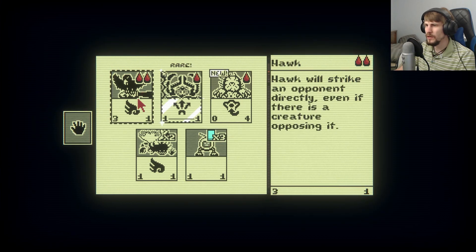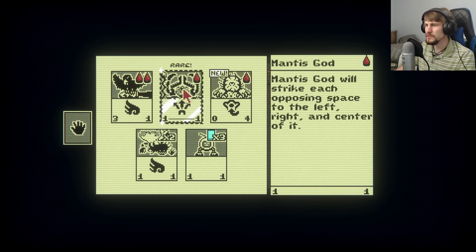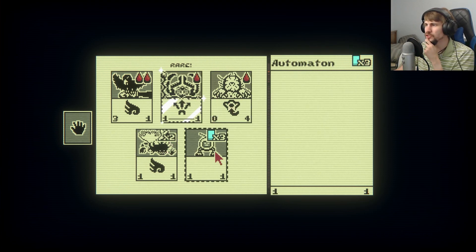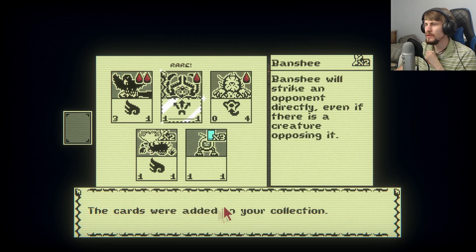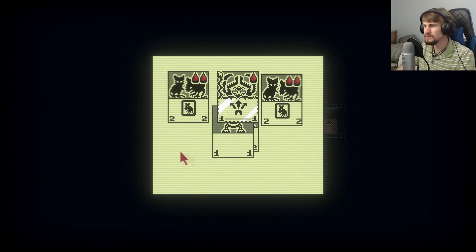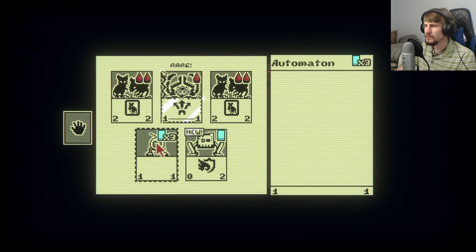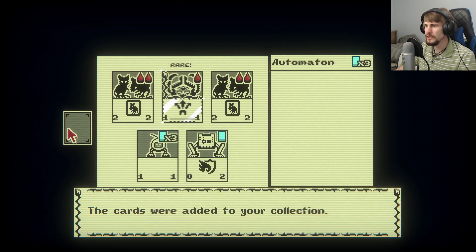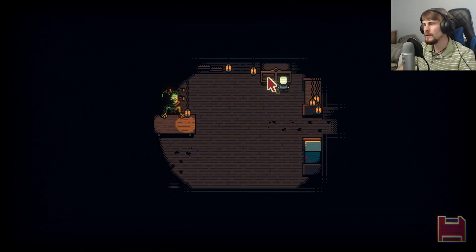So we got the Hawk again, the Mantis God — which was a pretty good one to have in our previous run of the first act — the Mole, the Banshee, and the Automaton, though that has a cost of something we haven't seen before. Cards were added to your collection. We also got another card pack with the Automaton and the Leap Bot — a block-composing creature bearing the airborne sigil. We'll take all that.